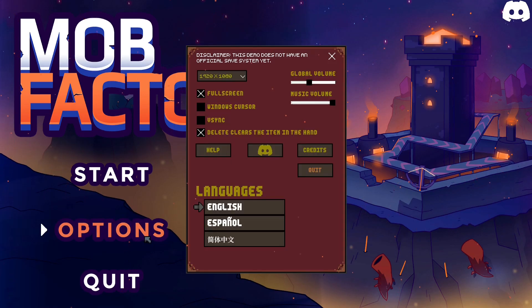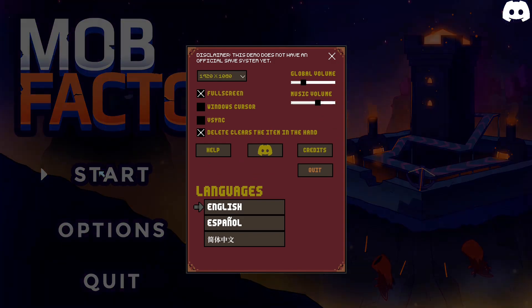I want to see how it looks and how it works. So let's check the options first. We have resolution, we have volume, and languages: English, Spanish, and Chinese. So let's stay with English and let's look into it.